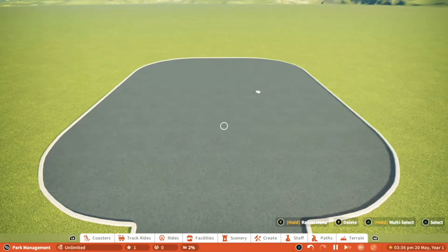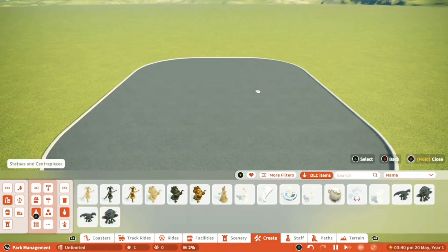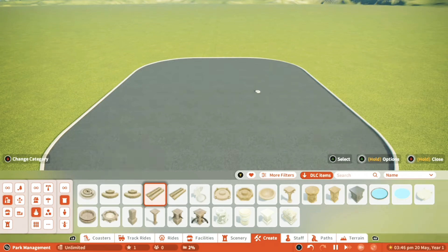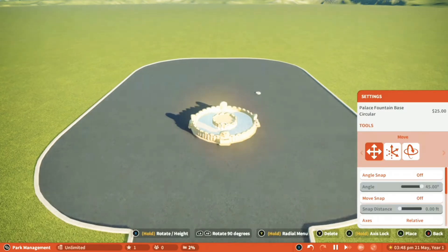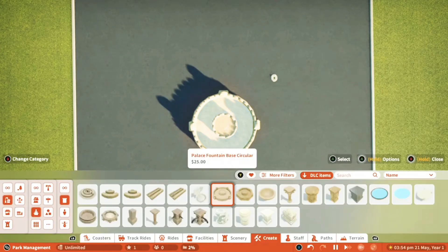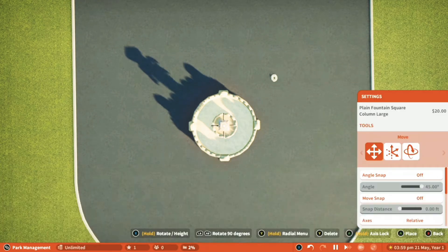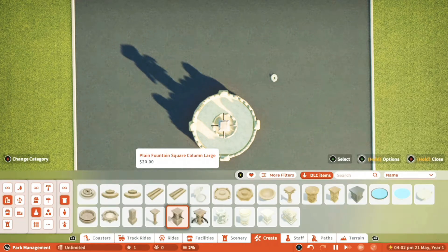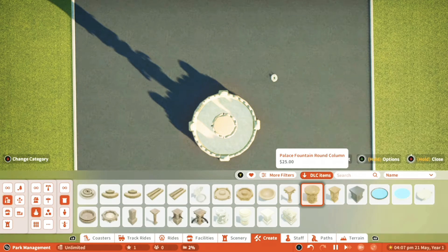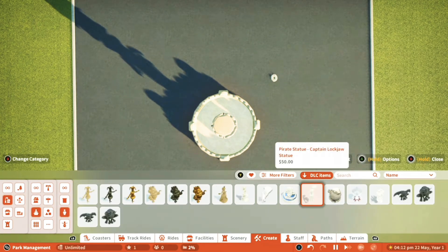I've got this lovely large plaza area and I was thinking I was going to build a centrepiece or a statue in the middle. The game has made it very easy to do so — you simply choose a base from the menu, which there's a wide selection of, find a spot, and then look down at it vertically and you can place it there. You can then select extra detail columns and similar, and then a main feature. If you look vertically down when you place it, it will automatically be in the exact centre, which makes it much easier to build good looking statues.